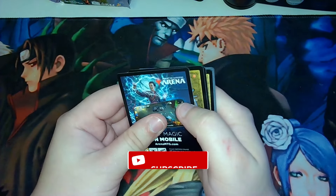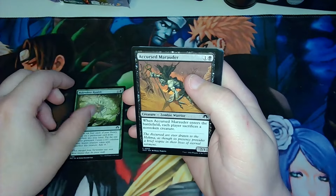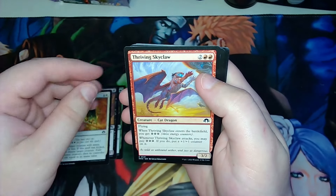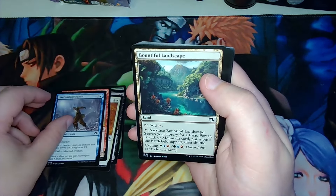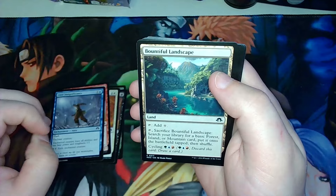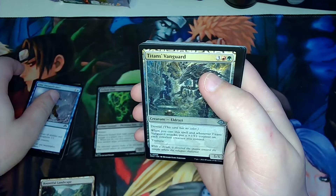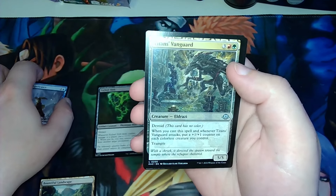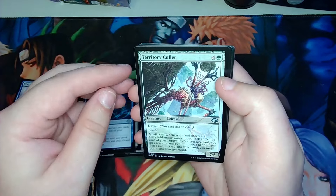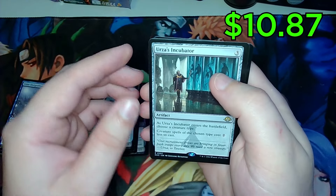Alright, starting with the first pack: Malevolent Rumble, Accursed Marauder, Expel the Unworthy, Thriving Skyclaw, Utter Insignificance, and our first land — a Bountiful Landscape. Also an Etched Slith, a Titan's Vanguard. I did hear there were some Eldrazi in here — that looks cool. Brain Surge, Territory Color, and Urza's Incubator as our rare.